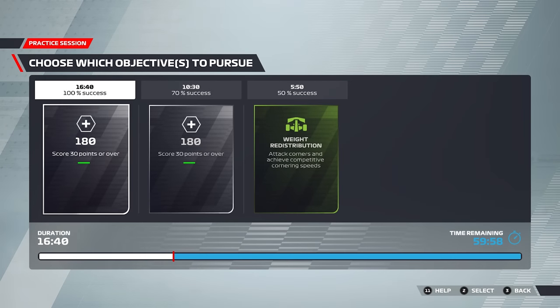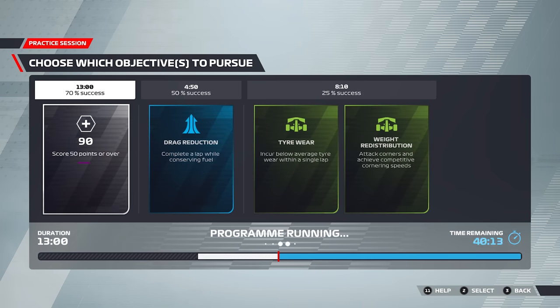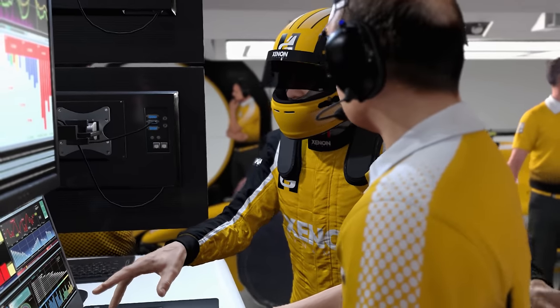Quick practice can also be really useful, especially if you struggle to tick off the bonus challenges. You can head into quick practice for FP3 and get these ticked off, maximising your practice sessions and giving you the best chance of making your car that much quicker. Just remember to turn the difficulty back up to your usual level before you start qualifying.